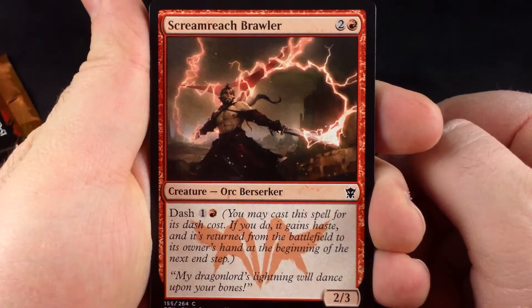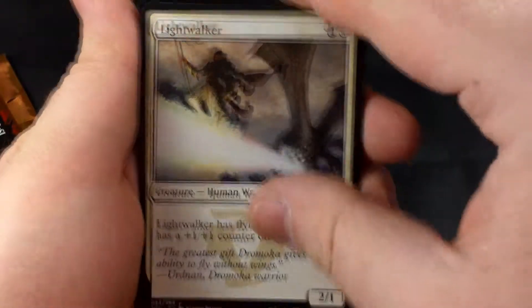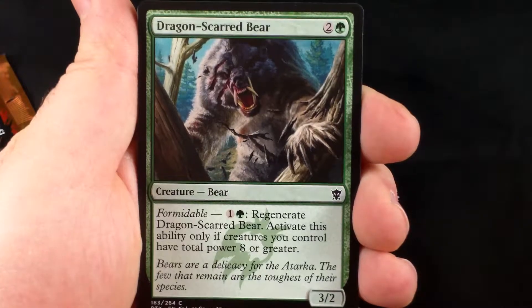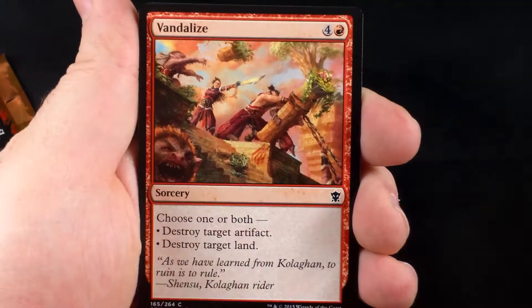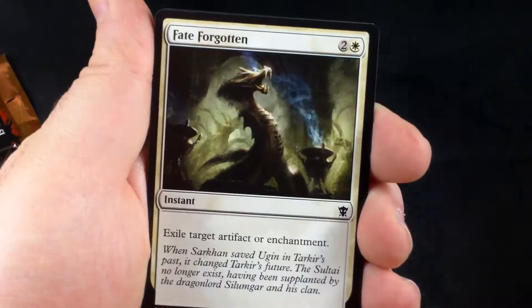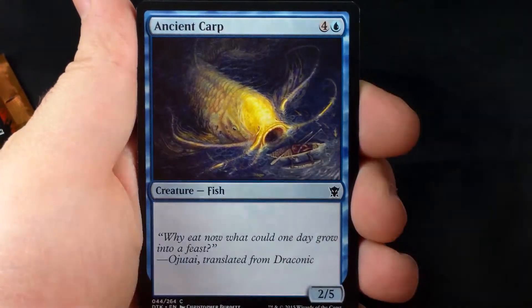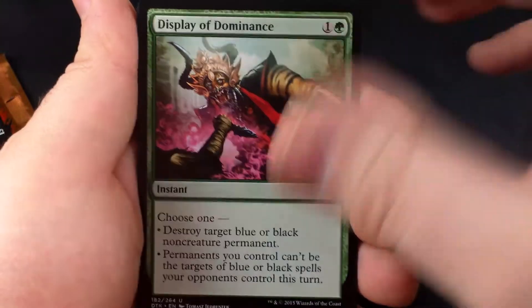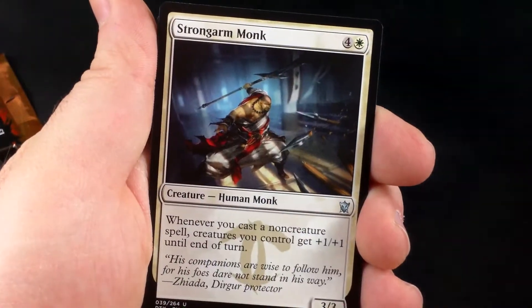Alright, so we're going to start off with a Screamreach Brawler, Lightwalker, Durgar Nemesis, Dragonscarred Bear, Revealing Wind, Vandalize, Fate Forgotten, Flatten, Ancient Carp. Our three uncommons are Display of Dominance, Warbringer, and Strongarm Monk.